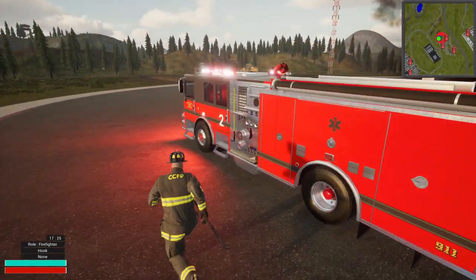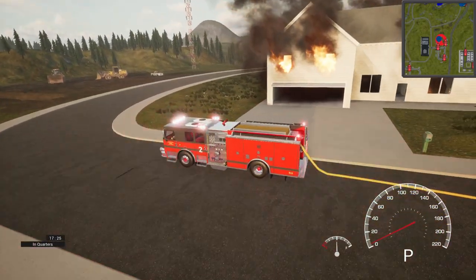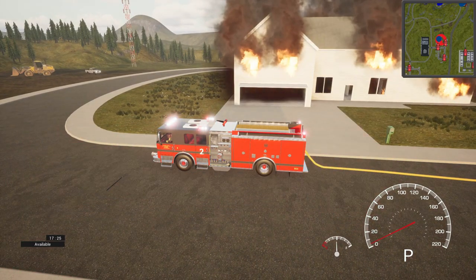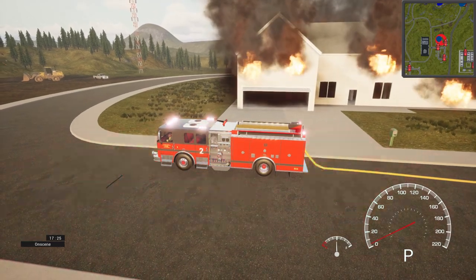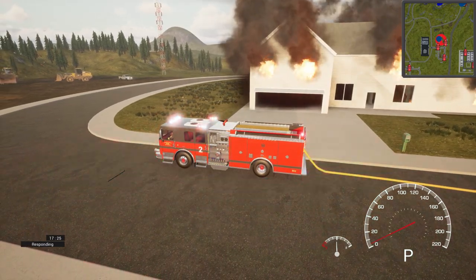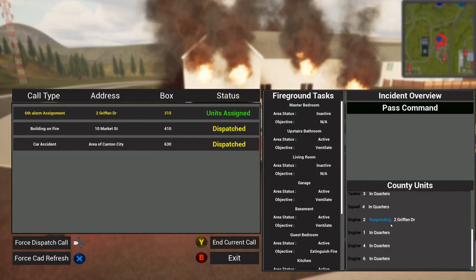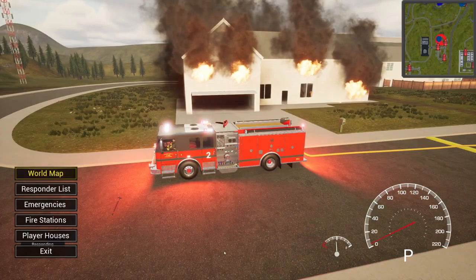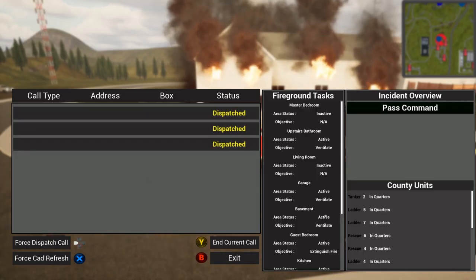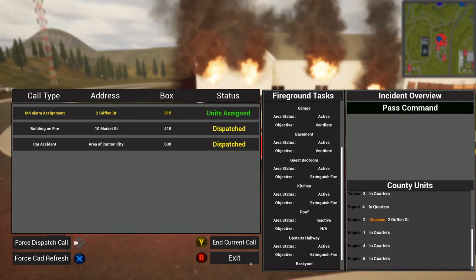Now that we're assigned to that emergency, if you're in a truck you can hit F1 through F6 keys to update your status. F1 is in quarters, F2 is available, F3 is responding, F4 is on scene, F5 is staging, and F6 is out of service. When you hit Responding, you can see in the CAD that Engine 2 is responding to 2 Griffin Drive, and when on scene it changes color to signify what's going on.